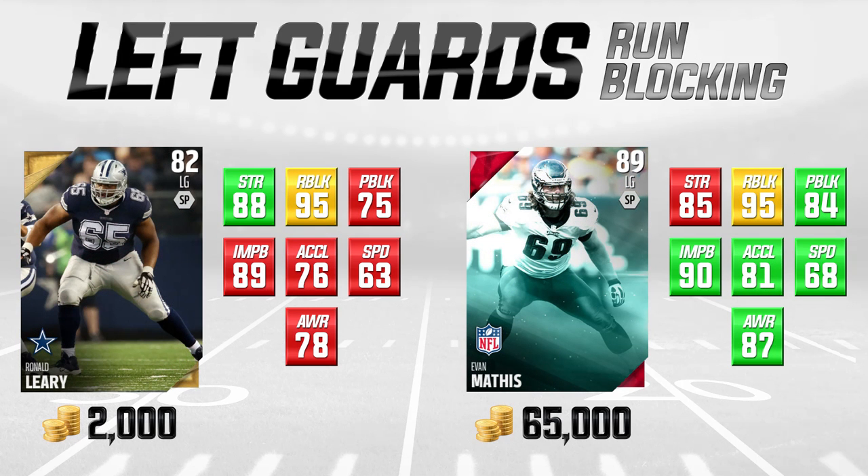Now let's talk about run blockers at left guard. On the right side we have Evan Mathis at 65,000 coins, 89 overall and known as one of the better run blocking guards. We're comparing him to Ron O'Leary of the Dallas Cowboys — a standard gold card at 82 overall. He's a liability in pass protection at 75 pass block, which is really low. But he has amazing run blocking attributes: 95 run blocking and 88 strength. He's arguably one of the best overall run blockers in this game if you're running straight forward at the line of scrimmage.